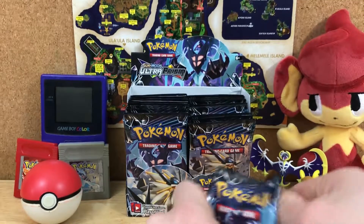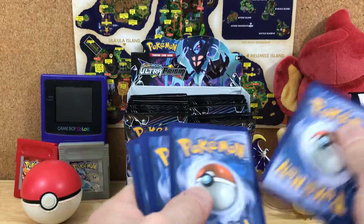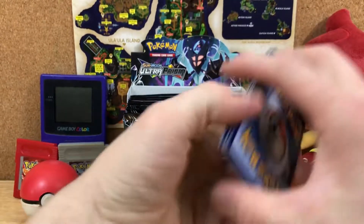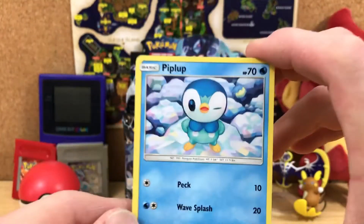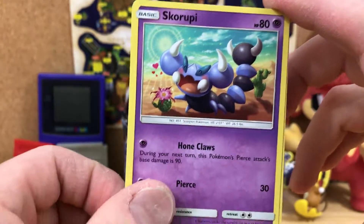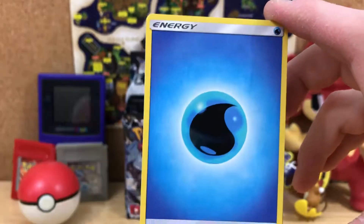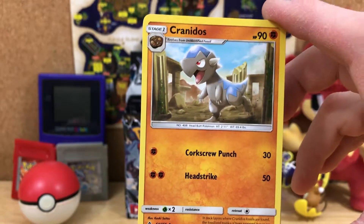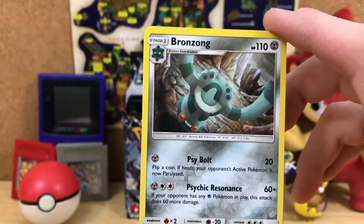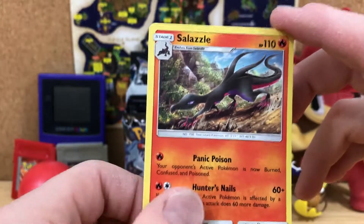Oh my god, packs are falling apart on me. I don't know what their deal is. Hoping that this can kind of turn my luck around — I feel like I've had a little bit of a rut going on. We got Piplup — very cool Piplup. Scroopy, a Stunky, Yungoose, Magmar, Chimchar, Water Energy, a Kranidos, Fire Memory, Bronzong, a Chimchar Reverse. And a Salazzle Rare.